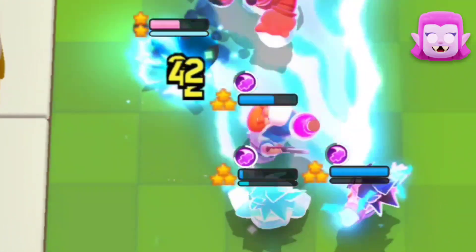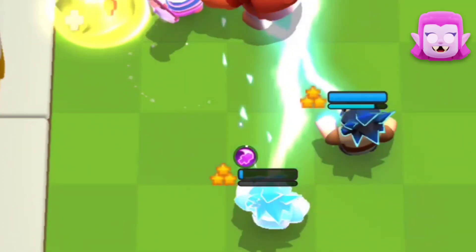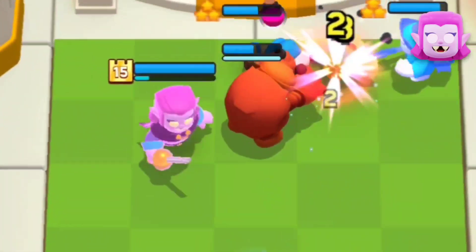With this setup, by the time the Bandit deals with the Miner, the Mega Knight and the Evis get to show off their super. This allows the Countess to get backstab damage, and this makes her go crazy when she is fully stacked up.